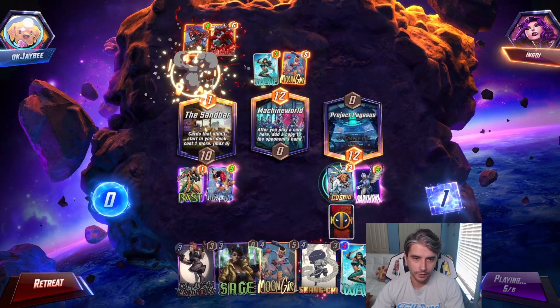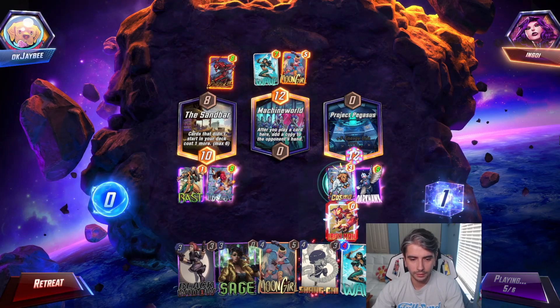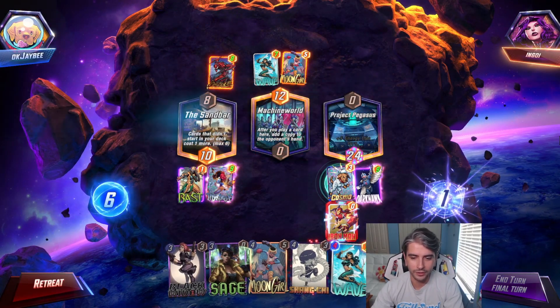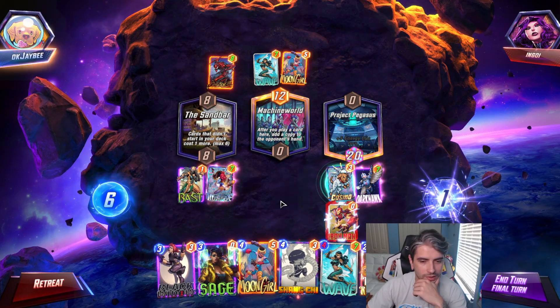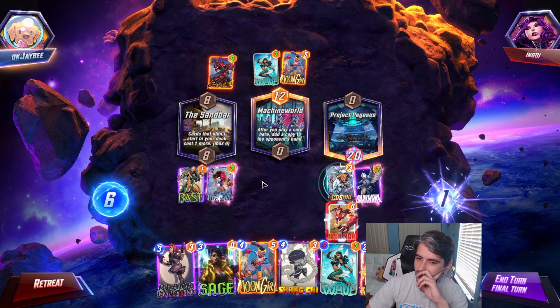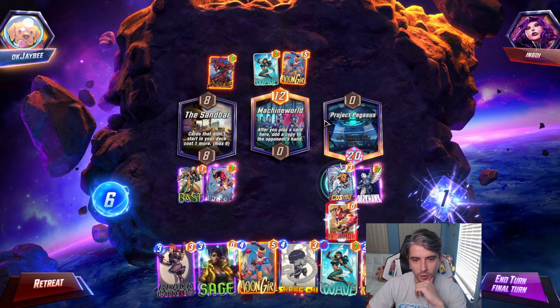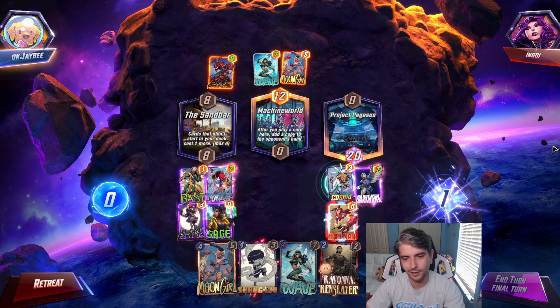I'm going to play Carnage there. Null would be pretty strong here. I am Iron Man. Final turn — we draw Ravonna. Our Darkhawk and Mystique get a little weaker. Contesting Machine World is kind of risky — it would only be 9 power, not enough. So I think we'll just drop Black Widow and Sage in the left lane and see what he's got.